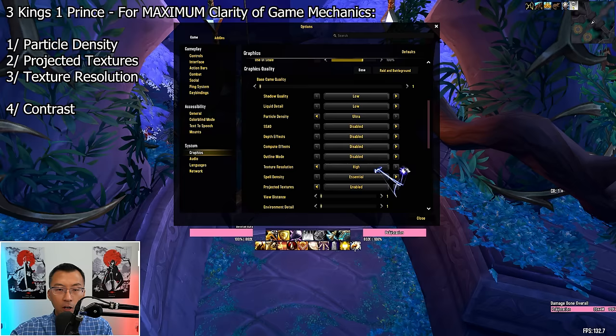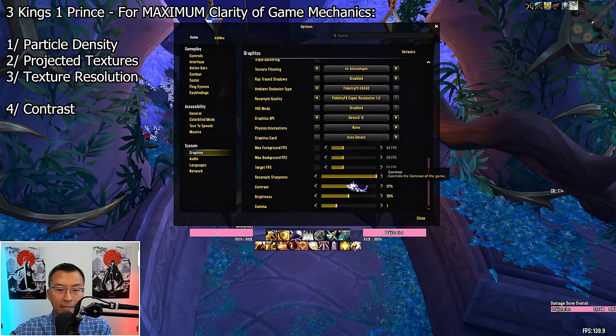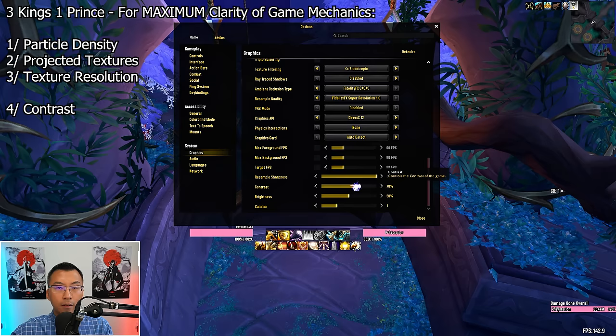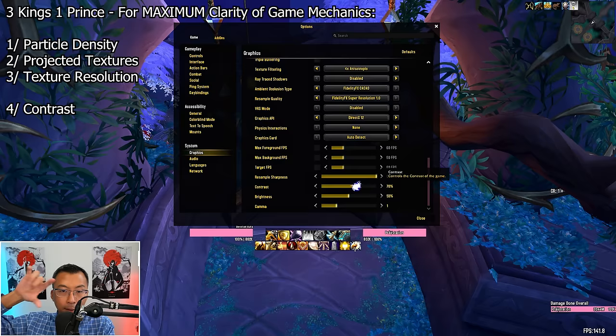Beyond the three kings, scroll down further and you'll find Contrast — the prince. The game's default contrast is 50%, but increasing it to around 75-80%, which is what I like, makes colors way more distinct and they blend less together. This is very advantageous for fights where there are swirlies on the ground because you get a way bigger distinction between the edges of the swirlies versus the safe zones. Consider playing at 70-75% contrast depending on your tolerance for how dark certain parts of the world will become.